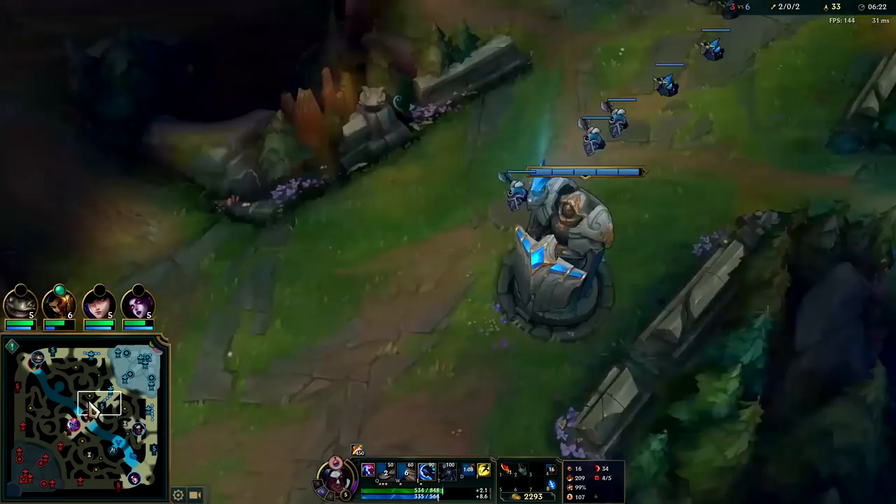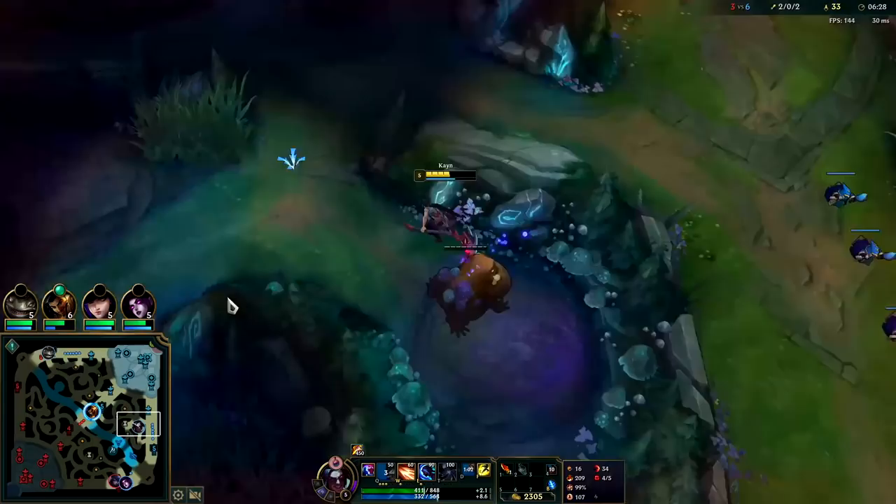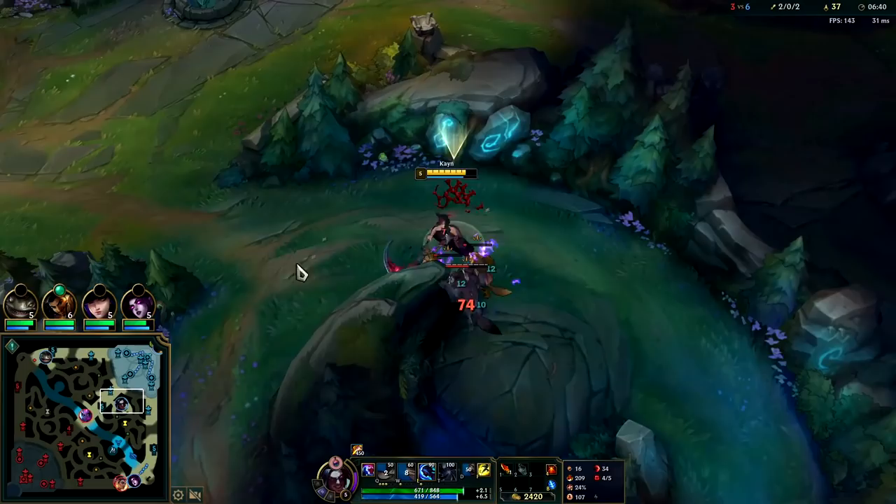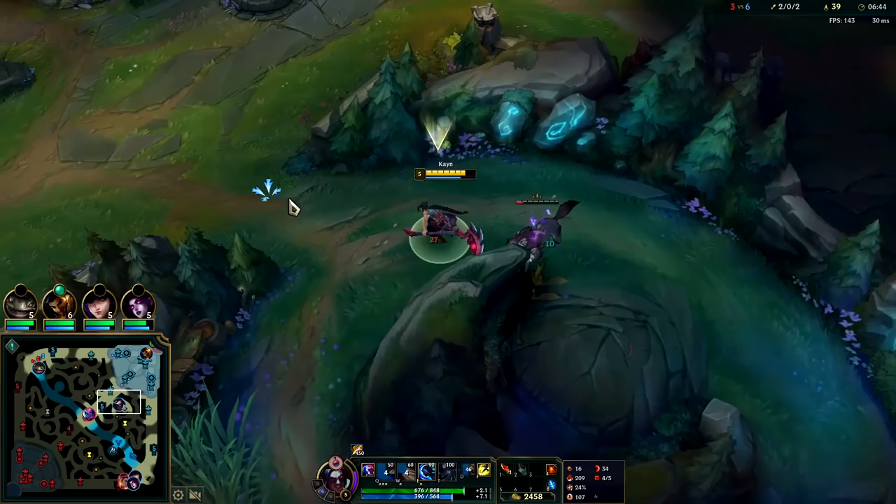If you can't solo the enemy jungler: camp, camp, camp, camp, camp, camp — take all six camps then gank, reset, all six camps then gank. If you do all six camps then gank, you'll be building up such a big XP and gold lead over the enemy. I'm only doing invades and being aggressive because I know I can solo him — I saw he was lower HP.